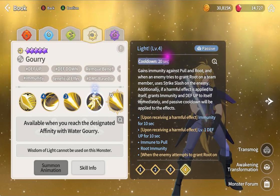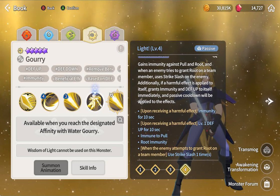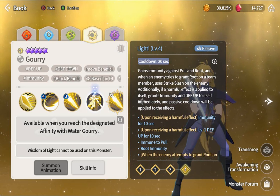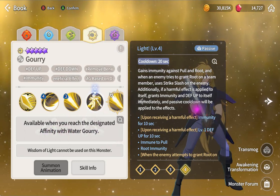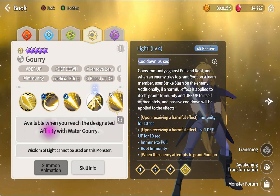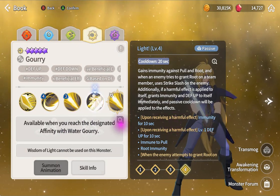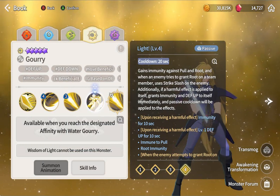His passive: light level grants immunity against push and root. Light magic knight got nerfed, monkey king got nerfed because of immunity. Most people will have him since if you max affinity you can get him. Though actually, you may need to summon him - you need the affinity first to enable it.